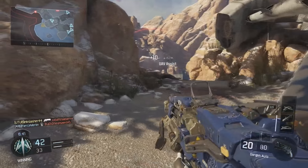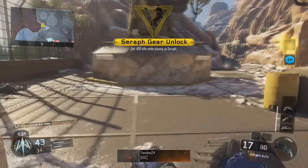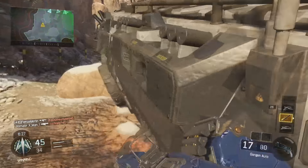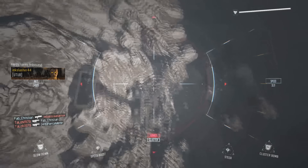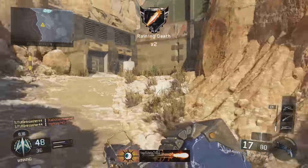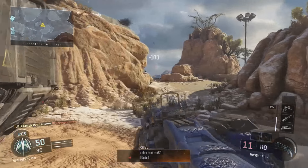The time to kill on this gun is so ridiculously fast it's insane. With the class setup I'm giving you, you want to use a red dot sight, a grip, and rapid fire. The rapid fire is where the magic really happens. The reason I use a red dot sight is because this gun shoots really slow, which means you need to be on target. Any gun in the game that shoots slow — whether it's the Shiva or the Gorgon — you need to be on target, because as soon as you are, you will drop the person very, very quickly.